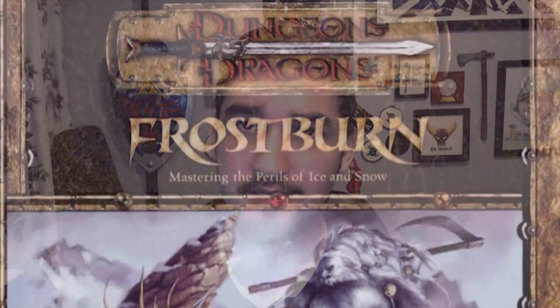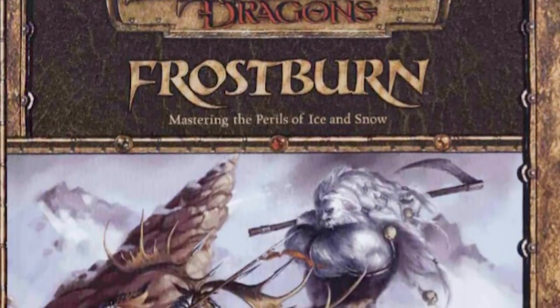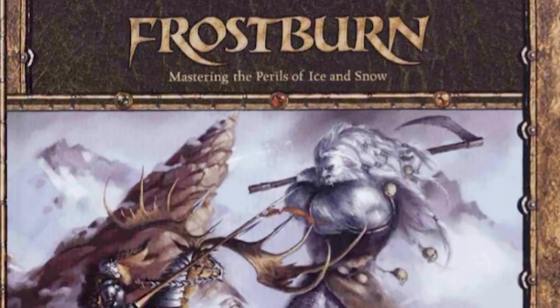Today we are going to be talking about our first creature for D in December. Given the change of season, going forward for the next few weeks, we'll be talking about some particularly frigid terrors. For inspiration in this, I turned first to Frostburn, a 3.5 supplement that deals with exclusively winter-themed characters and creatures. Among them is our monster today, the Entombed.